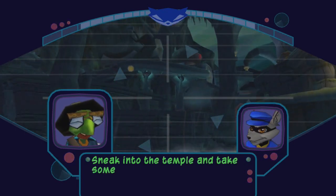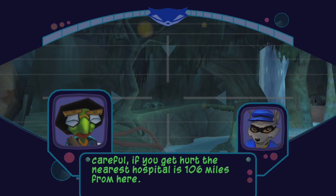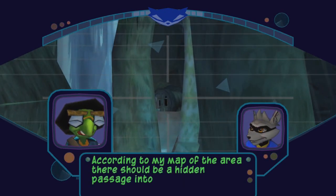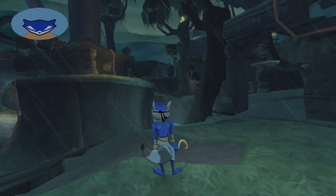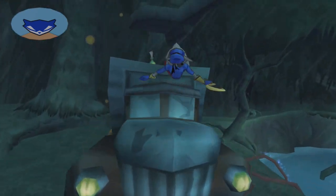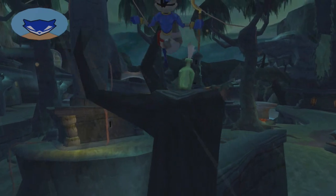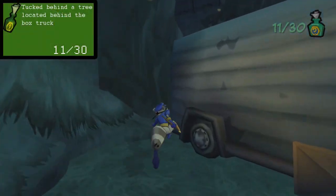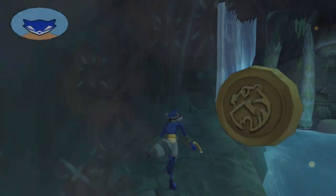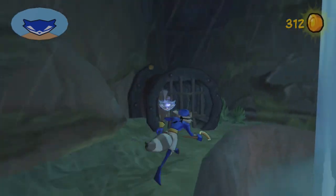Bentley tells Sly to sneak into the temple and take some recon photos to assess the situation, warning that the nearest hospital is 106 miles away. There should be a hidden passage into the temple behind the waterfall, and Sly notes he'll take a hidden passage over the front door any day. You have to give Sucker Punch so much credit — they're geniuses at hiding innuendos in their games. It wasn't until a practice playthrough for this series that I caught the fact that that line was actually a double entendre. There's apparently an even better one hidden near the very end of the game.